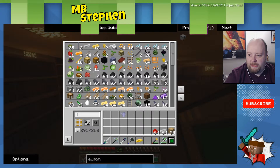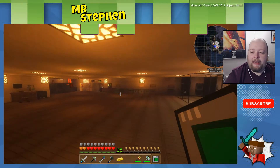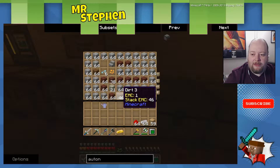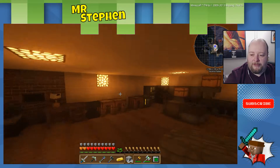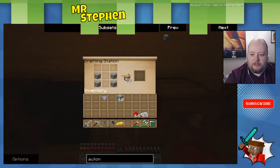What else do we need? We need cobblestone. Let's jump over here — it really is raining, isn't it? We will grab a stack of cobblestone. We'll put the cobblestone like this, which is how these pistons work. We'll put a redstone there, iron goes there. That's that. Then we need a chest, which is that.